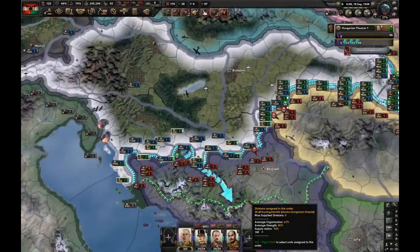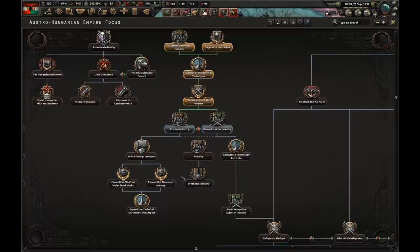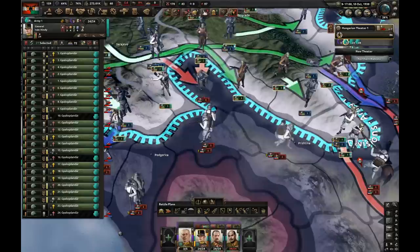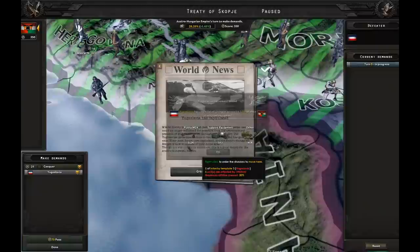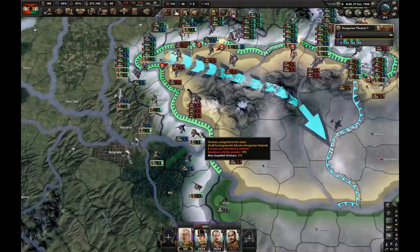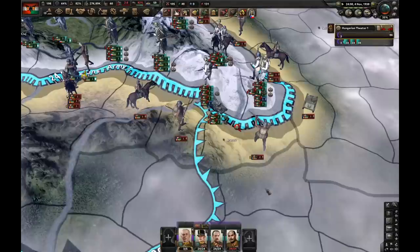My first goal is to crush Yugoslavia as fast as I can. We're pushing into Yugoslavia pretty nicely. After this program, we're going for domestic arms industry - we've got lots of civilian factories. Let's go for air crew surveys and rush Yugoslavian victory points. They got 106,000 casualties, we got 28,000. Yugoslavia capitulates - I'm going to take all states. Now I need to focus on Romania. My goal is to take Timișoara, Arad, and Brașov. Brașov is taken, which means I can now reintegrate the empire.